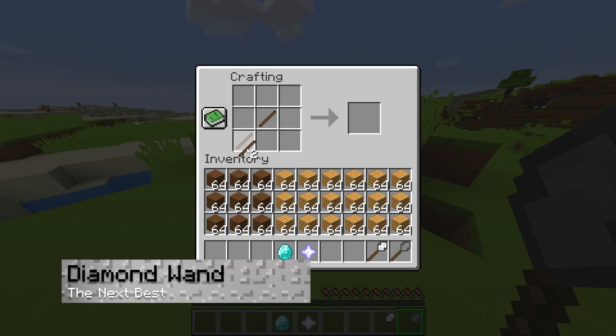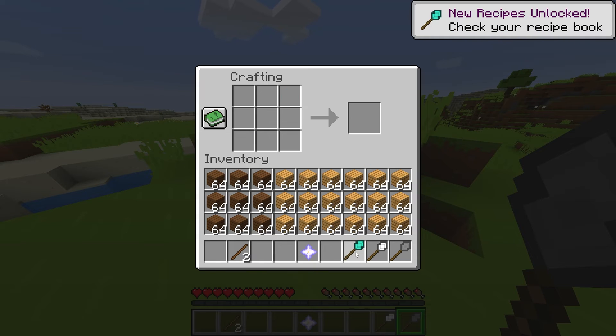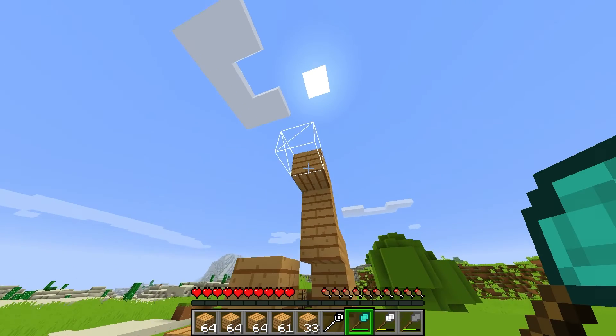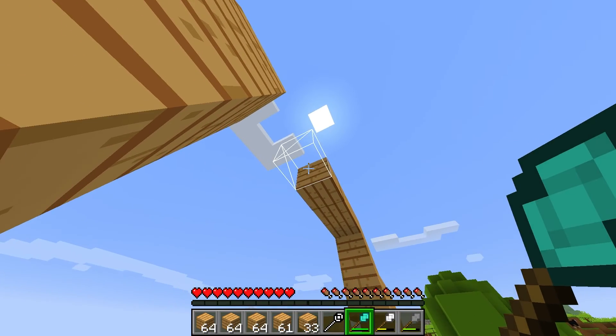The next best is the Diamond Wand. This provides players with 1562 instant block placements and it also carries the same number for its lifetime, which means better building for your structures without breakage. It also gives you North-South and East-West modes.